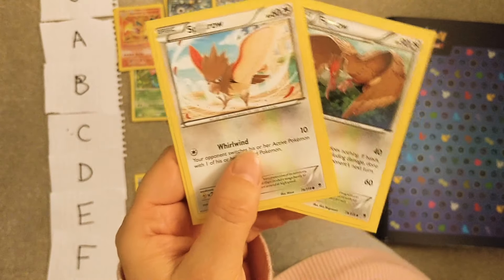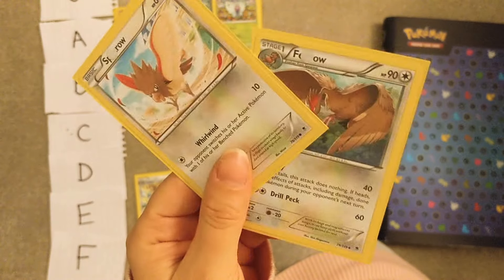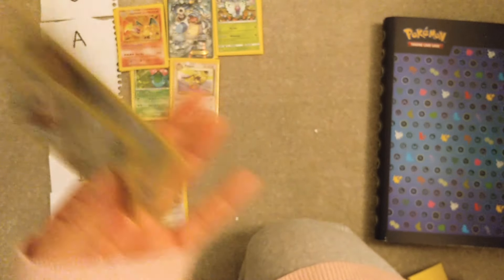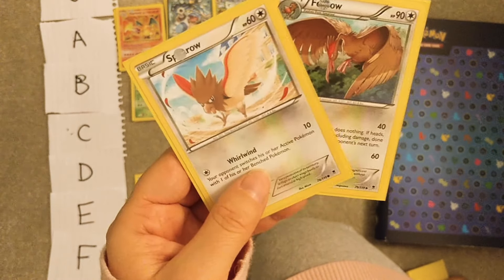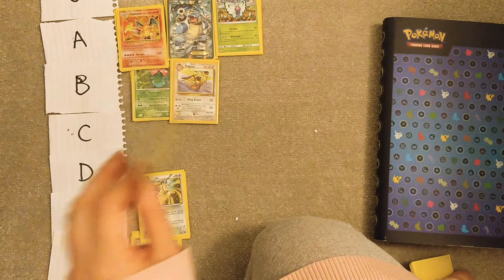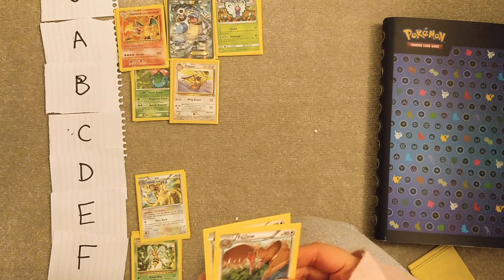Spearow and Fearow — I think these are from Roaring Skies. I actually prefer Fearow to Pidgeot even though it's so ugly, especially its back sprite. But I think Pidgeot is more iconic, and Pidgeotto from the anime is iconic. So I'm gonna rate these lower than that — C.